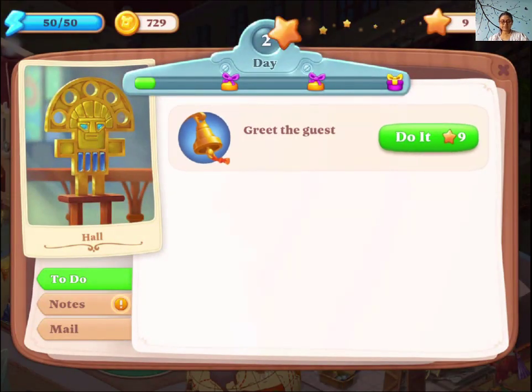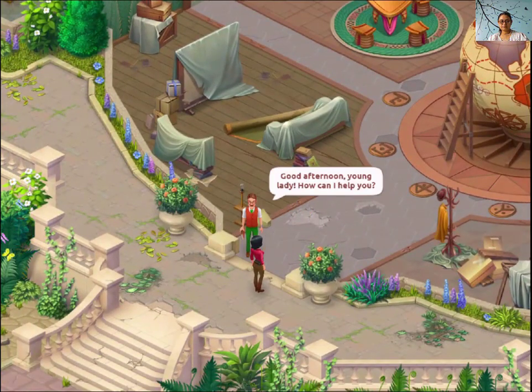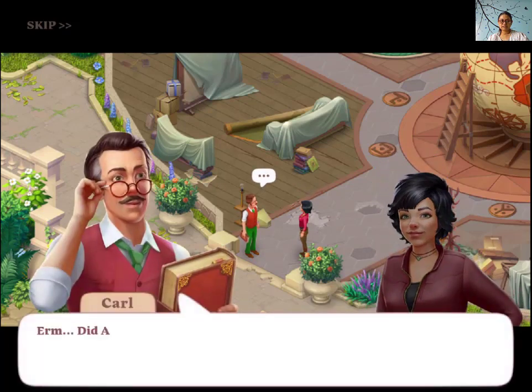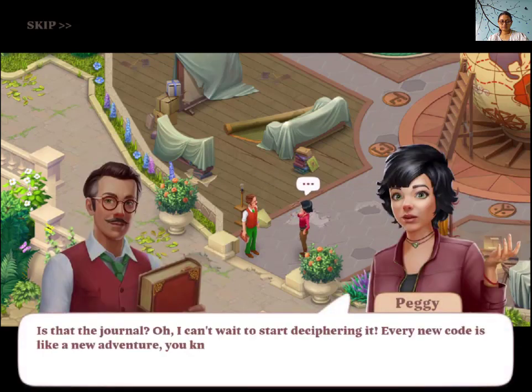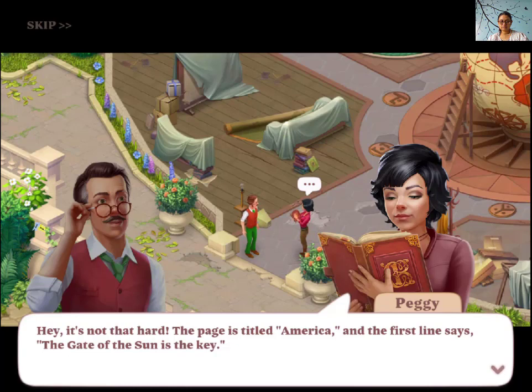Okay, this is probably the last task. Oh, I think she's Amelia's friend. The Gate of the Sun is the key.